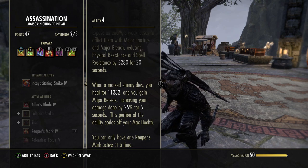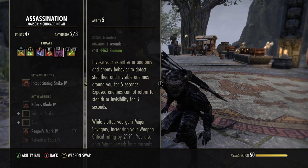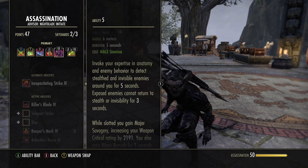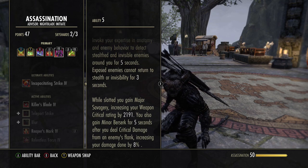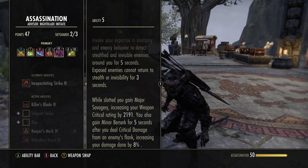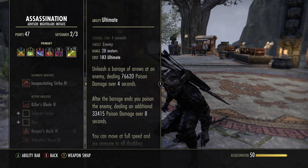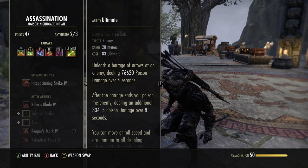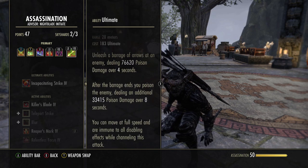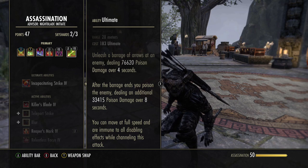I went with Camouflage Hunter as another way to detect stealthed enemies when your potion timer's not up. The main reason though is that while slotted you gain Major Savagery, increasing your crit chance, plus Minor Berserk for five seconds after attacking an enemy from their flank. For the ultimate I went with Toxic Barrage — the poison DoT afterwards is really nice and I've killed quite a few people who would have gotten away. You can also move at full speed and you're immune to disabling effects while channeling it, so a Dragonknight leap won't CC you.